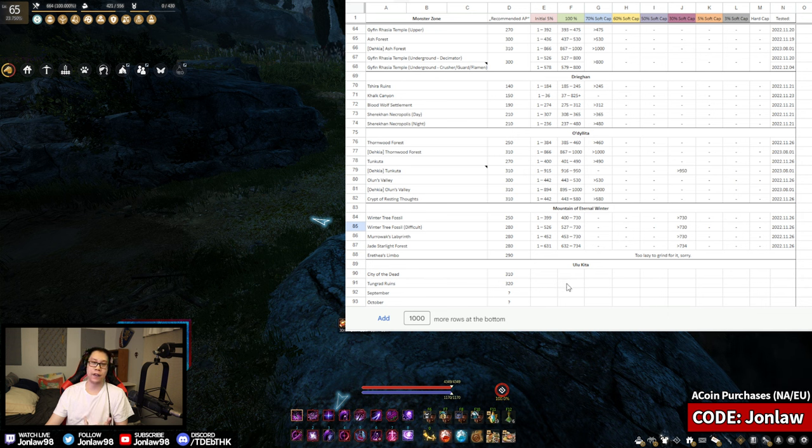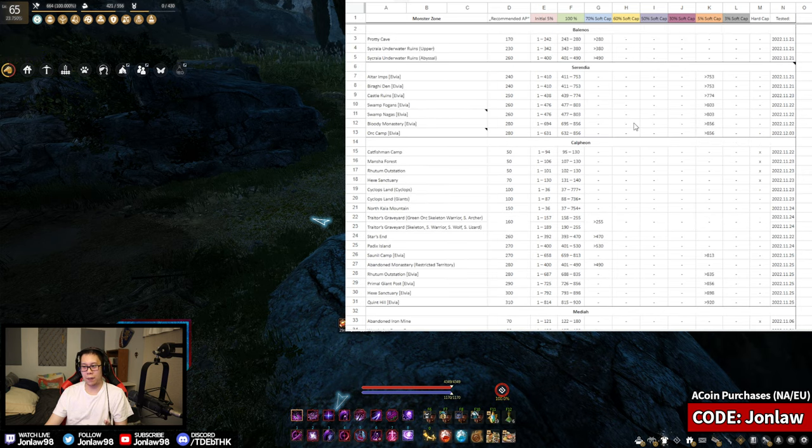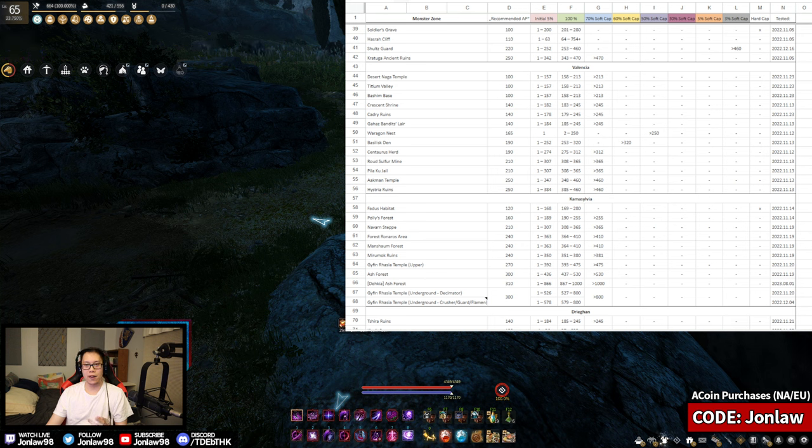They have notes for the new grind spots but we don't have any information on those yet — at least not here on NA/EU. I'll test those when they come out. Hopefully you guys learned a little bit. If you want to find the sheet yourself, just search 'monster zone AP caps Black Desert' and you can find it. To read your stats, just look at your gear panel and hit the 'All Stats' button. Thanks so much for watching! We have five days left until August 16th — if you want to use my code 'johnlaw' when purchasing any Pearls or A-Coins, use my code and I get a small portion. After this week the code goes away. See you guys tomorrow with more cool stuff — peace!